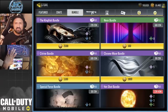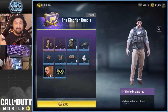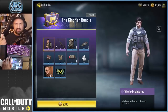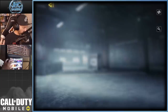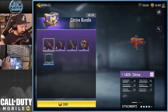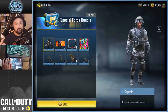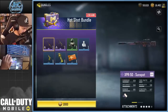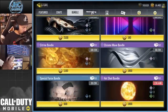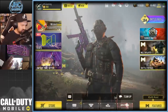One more thing before I open the crate — someone asked me on stream today to show the bundles. Here's the Kingfish I didn't buy, because we already have a Makarov skin from the battle pass. I didn't buy the neon stuff — it's super cheap but I won't use it. The Citrine bundle I didn't buy. Cool LK24 but I didn't really want that. The HVK I didn't buy. The Special Force — I already have the soldier so I skipped that. If you don't have the OG Captain, I think it's a great bundle at 600. The Hot Shot — I have the skin, didn't care for the XPR 50. The new Ghost bundle I bought, and also the Halloween skin.